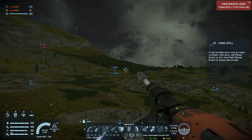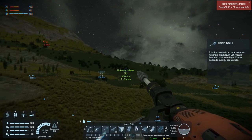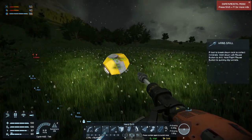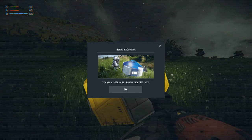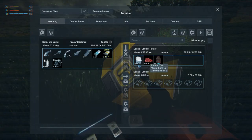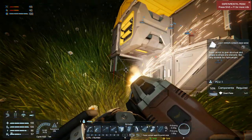Let's see what it has for us. Any special items? Nope, not this time. There's the cargo container - some foodstuffs and construction components. Not bad. Let's grind this down.